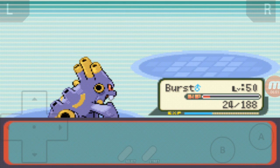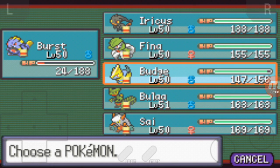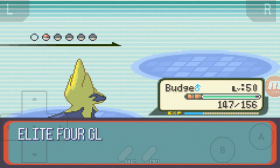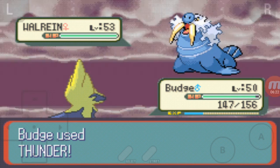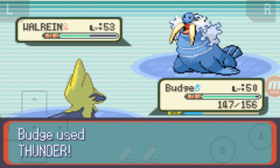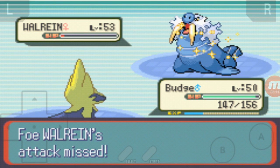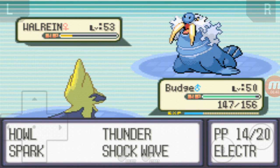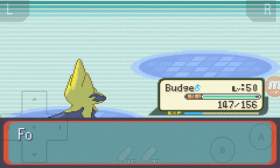Oh, shit! Alright, I'll take it. Okay, who's next? Walrein, okay. I'm gonna send out Budge for this and I'm gonna pray — we all need to pray. Put your hands up because we need Thunder to hit, because this Walrein's gonna do a bunch of damage — he's three levels above. It hit! If we can get him up to half health and use it again, that's our game. It missed. Citrus Berry. These matches are just getting easier — well, they're still getting a tiny bit more difficult, but not that difficult. And there we go!